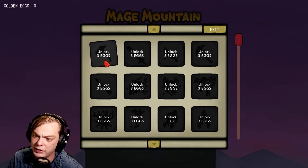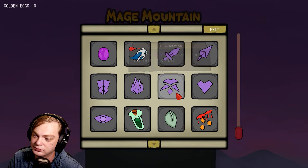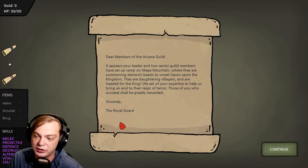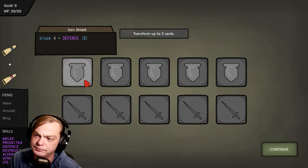After the run, I see you unlock things with eggs — I didn't get any eggs that run so there's out-of-game progression where you collect eggs to unlock new cards. That's interesting and creative.